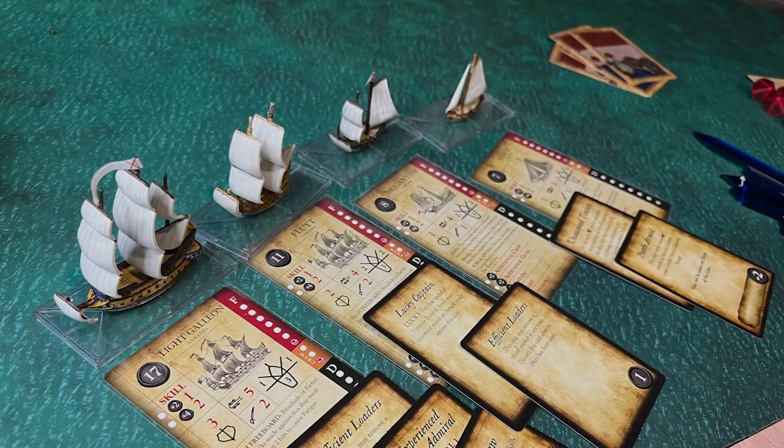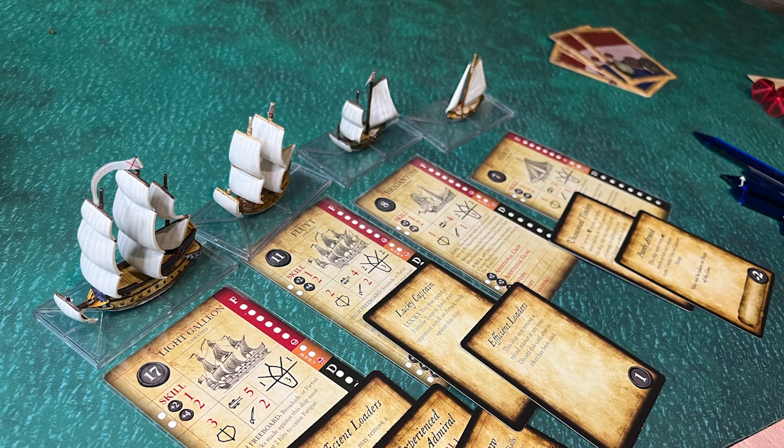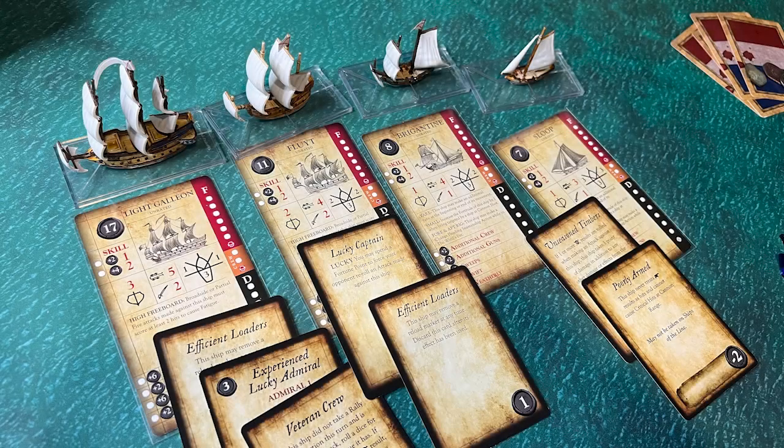My Flute was a junior version of the Galleon with a lucky captain and efficient loaders. The Brigantine was just a stock version, and the Sloop was the two-point floating matchsticks version that just lets me get some initiative manipulation and make it more difficult to lose to strike points. I put the unseasoned timbers and poorly armed downgrade cards on it, making it a mere two points.